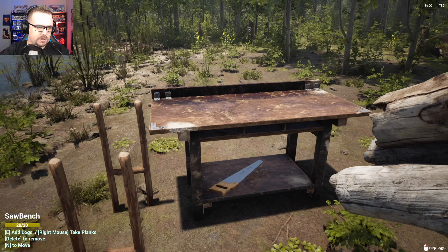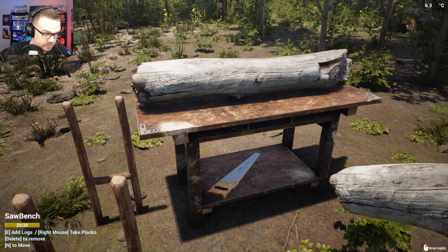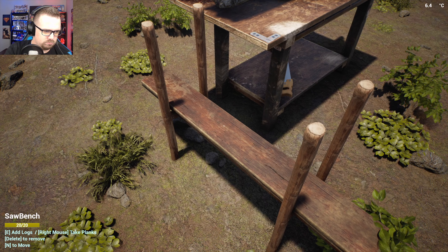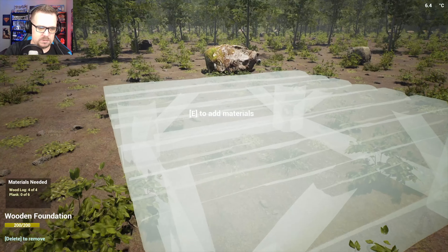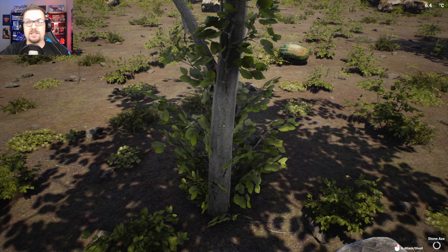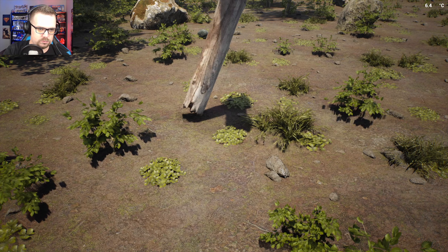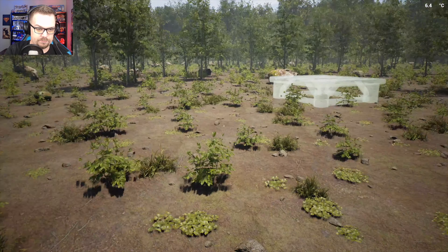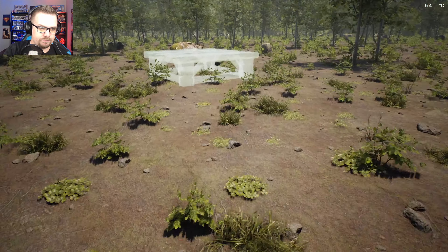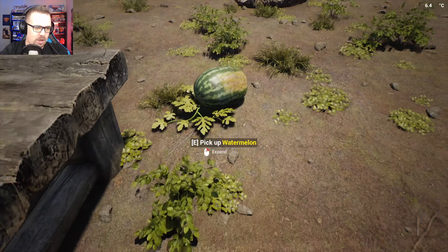I'm gonna put this on here and make some planks. Did it just make one? Made two — not much better. Gonna need more to build a house, it's gonna be kind of a pain in the ass. Now that should be it — boom, I have a foundation! Woohoo! Oh, there's a watermelon — yes!